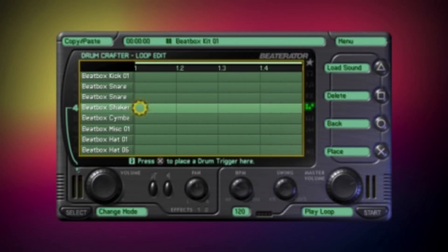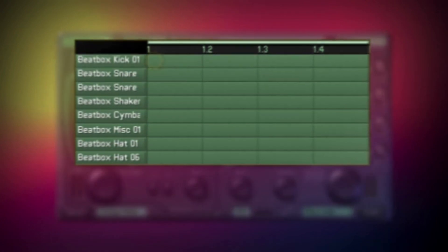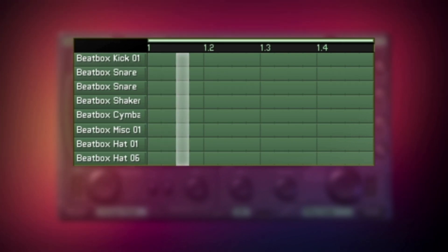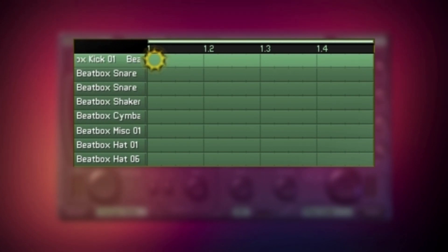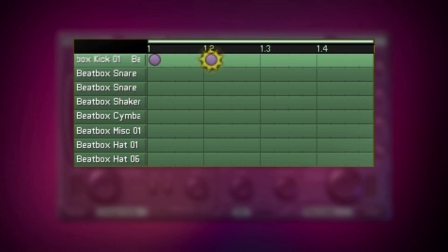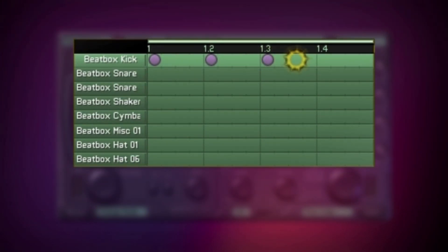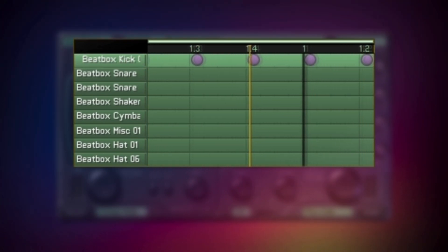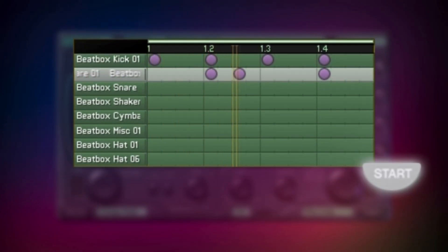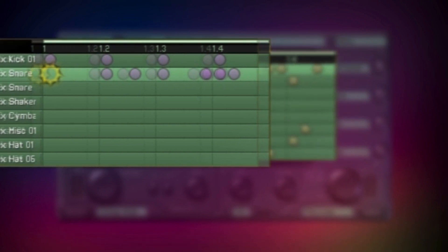In the Drum Crafter you can have up to 8 drum tracks with a different sound on each track. You can see one bar of your loop at a time. Each bar is split up into 4 beats and each beat is further subdivided into 4 steps — one 16th of a bar long. You make sounds play by placing triggers on the tracks using the X button. You can place down triggers even while your loop is playing. Press the Start button to start and stop playback. Experiment with placements of triggers to create drum patterns.